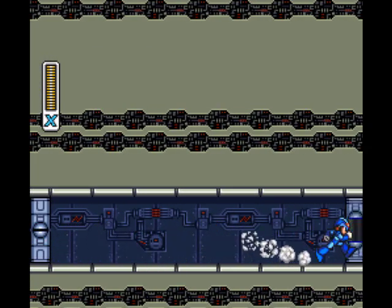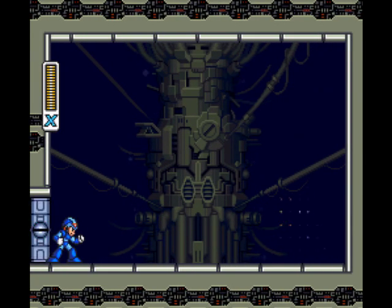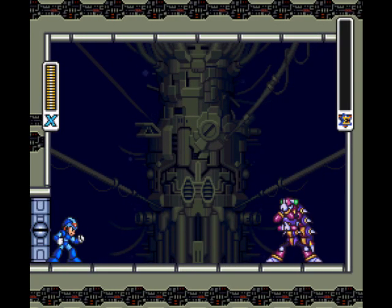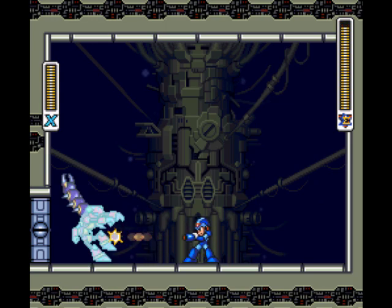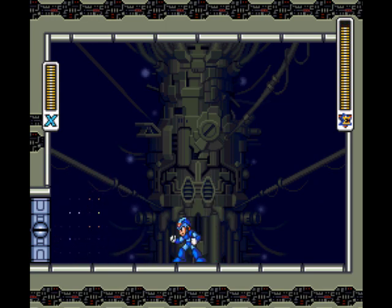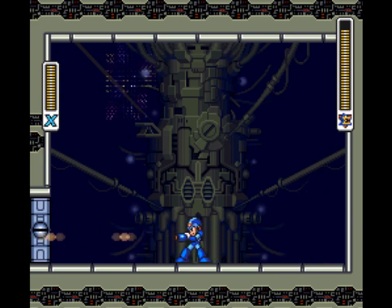On to Magna Centipede. He used to be in the special Zero unit, along with X and Zero, but he was brainwashed — poor guy. There's always a Maverick who doesn't really want to become one. He'll always teleport to one of the four corners — kind of the middle side, but he'll never go in the middle and he'll never go in the very far corner.